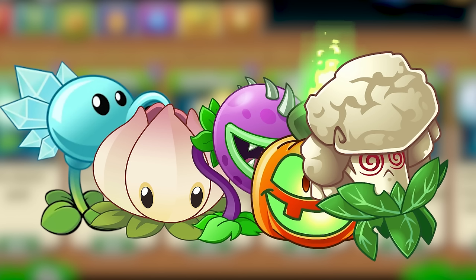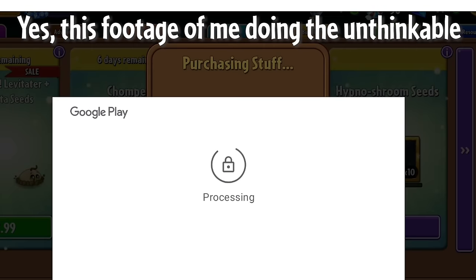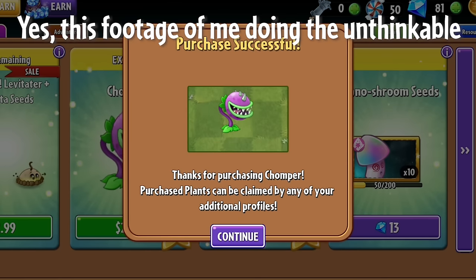I recommend you wait until premium plants are on sale in the shop to maximize the value you get out of this free money. Since the app gives you credit for the Google Play Store, you can use this money on buying any game or any in-app purchase, not just Plants vs. Zombies 2. Thanks for watching this quick little video — I have a few bigger videos lined up and in the works and I'm super excited about them. See you soon.